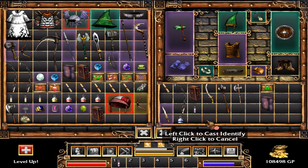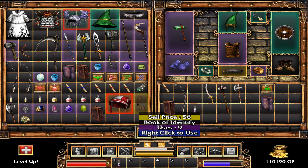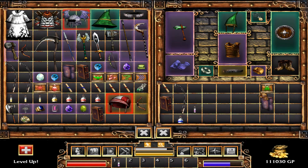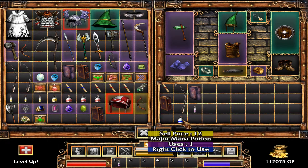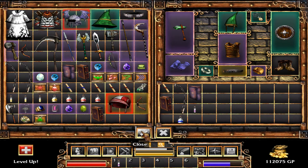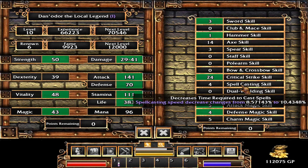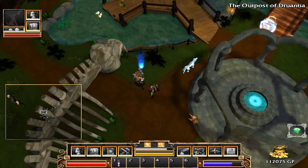I don't think I need two of these for any reason. Sell, sell, sell. Still not quite as good — sell. Level up, get some skill points. I'm gonna put into spell casting — this allows me to cast spells more quickly. It reduces the cast time.